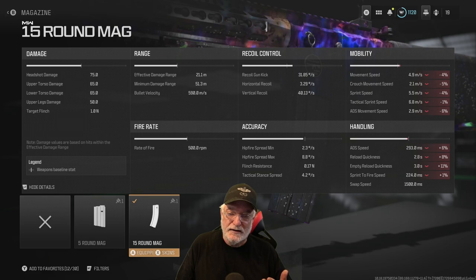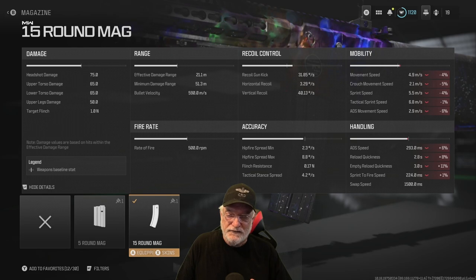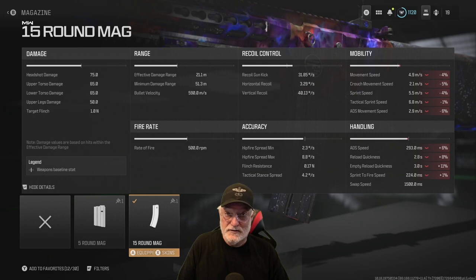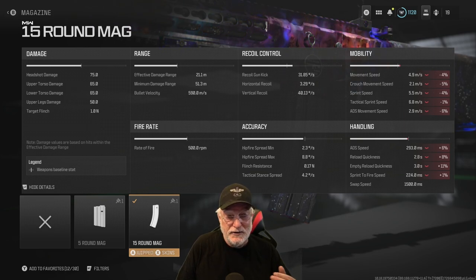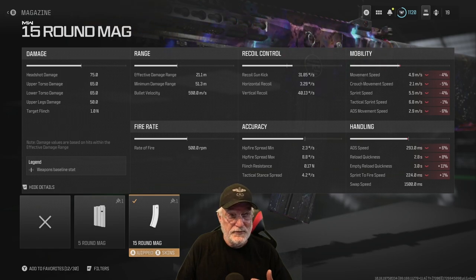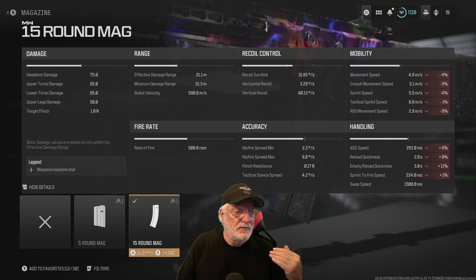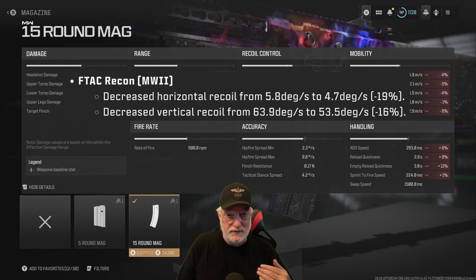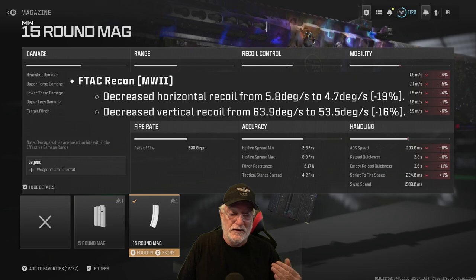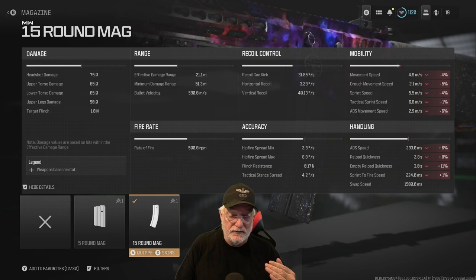Bullet velocity: 590 meters per second, meaning just under 30 meters is going to be your hit scan range. Rate of fire is a decent 500 rounds per minute. Gun kick is 31.85 degrees — not significant. 3.29 degrees per second for the horizontal recoil, and the vertical recoil is an easy-to-control 40.13. These numbers are the composite of all the attachments, but also there was a massive buff to the F-TAC Recon in season six that decreased the horizontal and vertical recoil significantly, making it a much more appetizing choice.